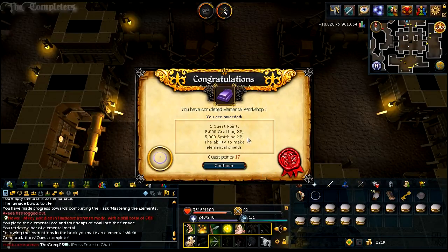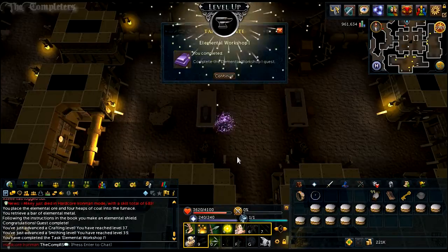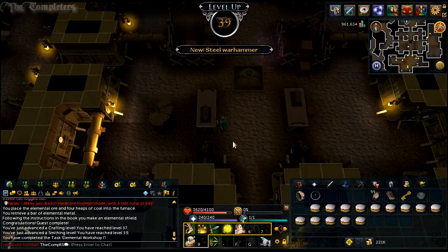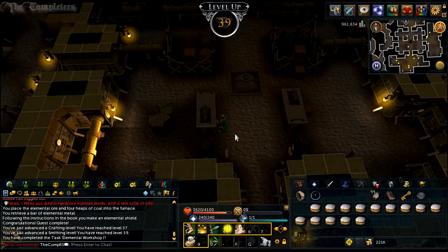That's quest complete. You'll get a couple of K Crafting XP and a couple of K Smithing XP, and the ability to make elemental shields. All in all, not a bad quest — nice and easy, and a nice chunk of free XP, especially if you're on a new account or on Ironman. Either way, that is pretty much it. Hopefully you've enjoyed this guide — if you did, by all means leave it a like and I will catch you all later.